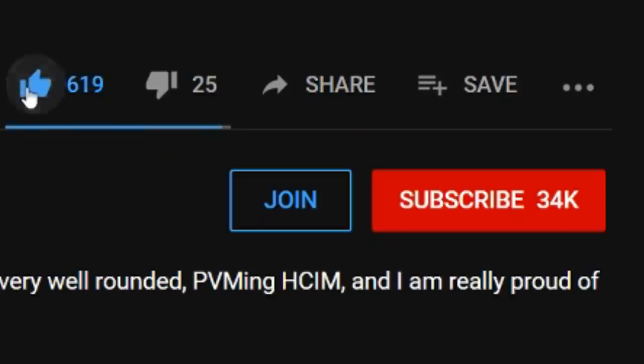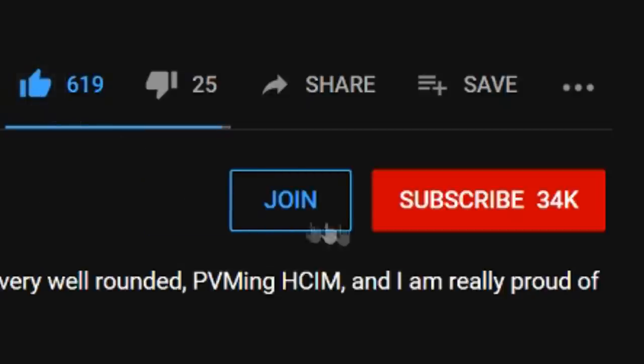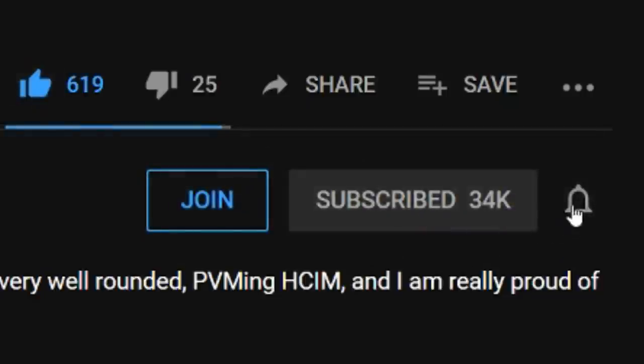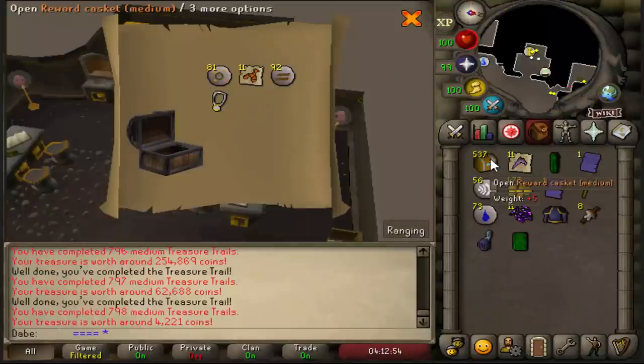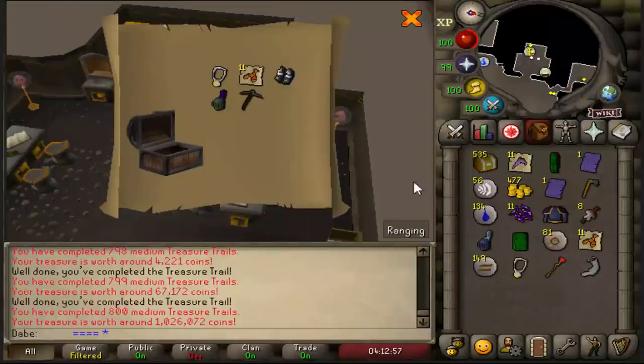If you guys are enjoying the video so far, please don't forget to leave a like and subscribe to the channel if you're new — I know about 82% of you guys aren't subscribed. There's a pretty nice surprise at the end. At this point, that is four uniques in one medium — that's nuts. Another nice wolf cloak. Holy sandals! We haven't had those yet — pretty good.